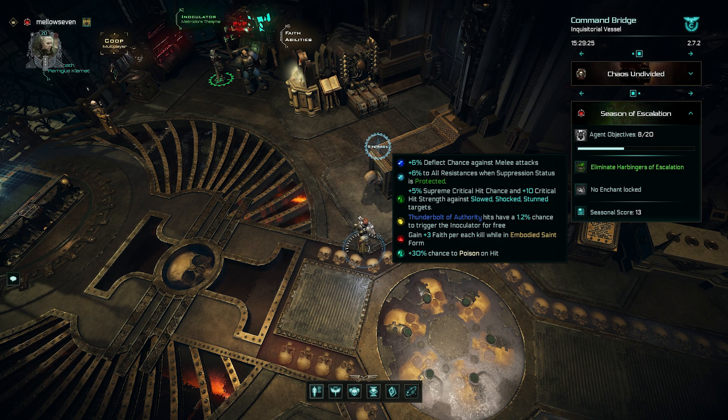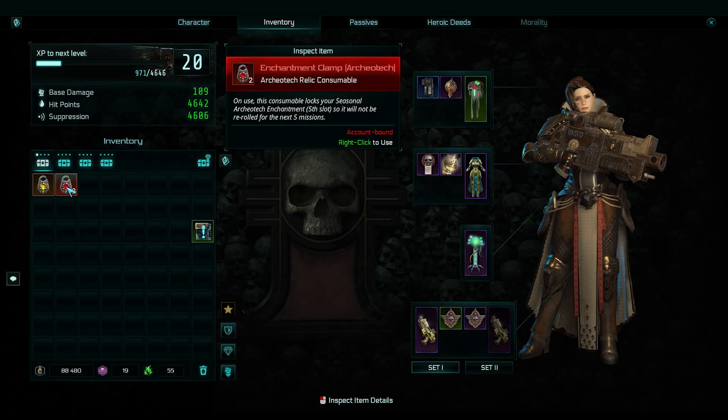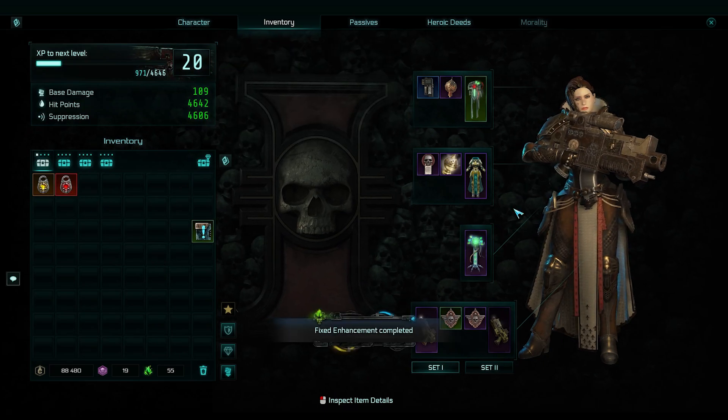If one of these you really like, you can lock them. For instance, I happen to have a couple of locks. I really kind of like — I think it's the archaeotech one. It is — gain three faith per kill while in embodied saint form, because embodied saint ticks down like one second per faith or something like that. So the more faith you have, the longer embodied saint works, but you're not generating faith while you're in embodied saint. So if you can generate faith while you're in it, then you will keep the embodied saint going longer. I've got two of these anyway, and we just locked one.